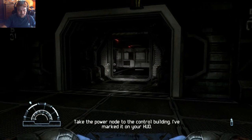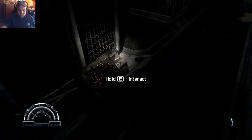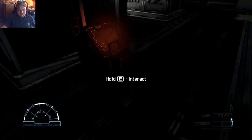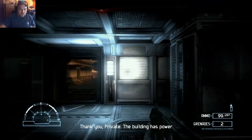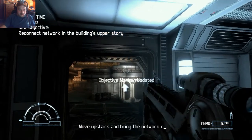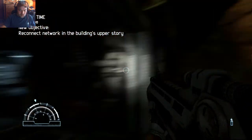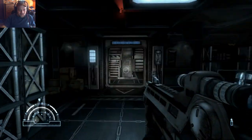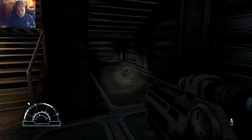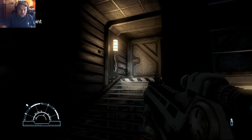'I've marked this on your HUD.' That was really unnecessary, Kaga. So was putting it on the floor. Come on now, put it in there, dude. They act like you've never powered up a machine before. 'Move upstairs and bring the network online.' Oh, there's an upstairs. That's cool. Checkpoint.